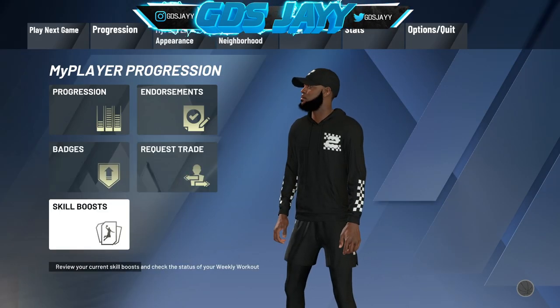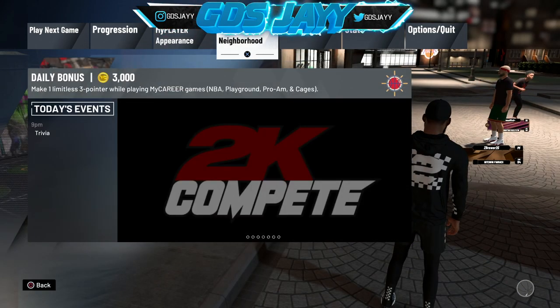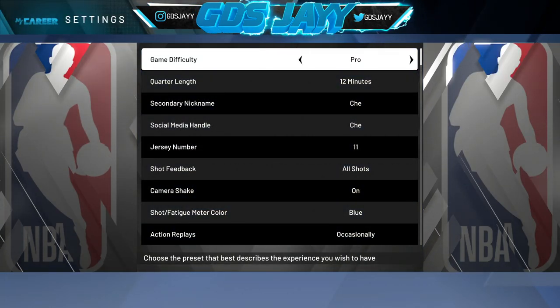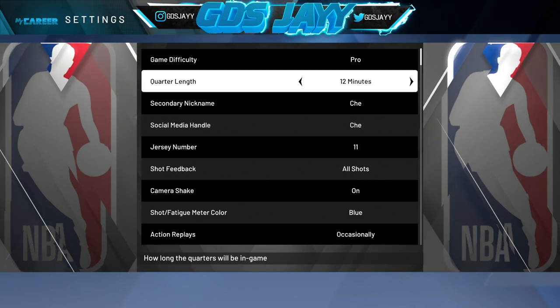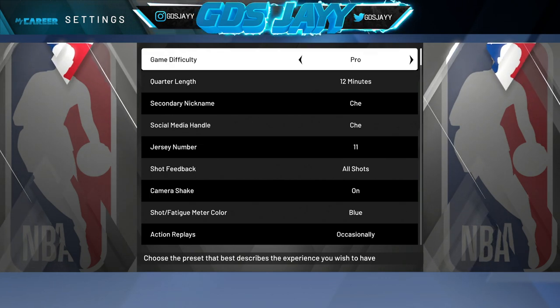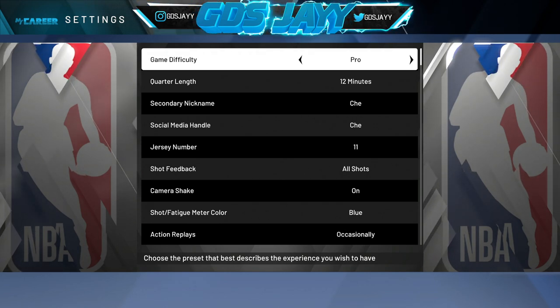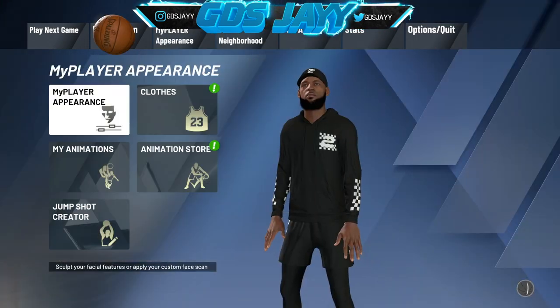So after you got them badges, or after you put boost on your jump shot, you want to go to your settings. For the game difficulty, you want to put it on Pro. And the quarter length, you want to put on 12 minutes. All the points you saw me getting in the beginning of this video, I was playing on Pro — I was getting 18K, 20K from Pro. I got all of my upgrades in one to two days and I wasn't even grinding career heavy. I recommend playing on Pro because a lot more shots go in on Pro.